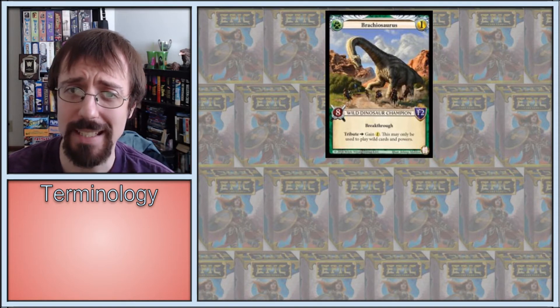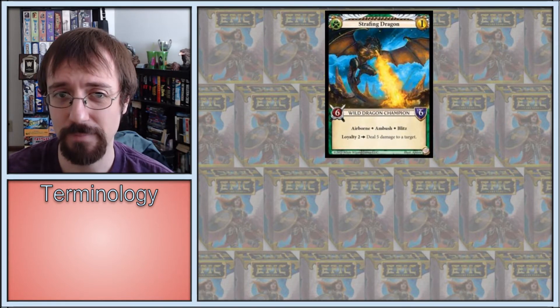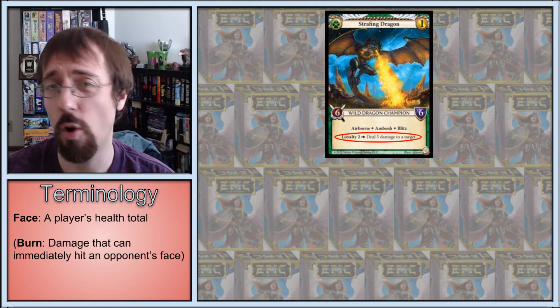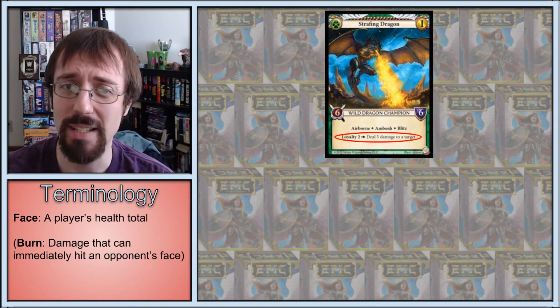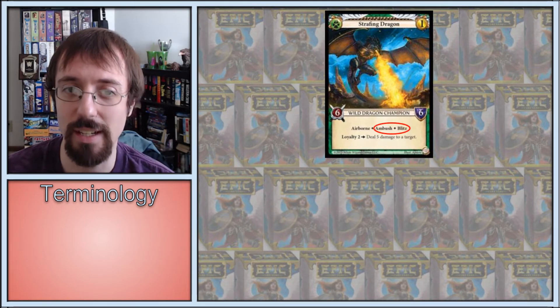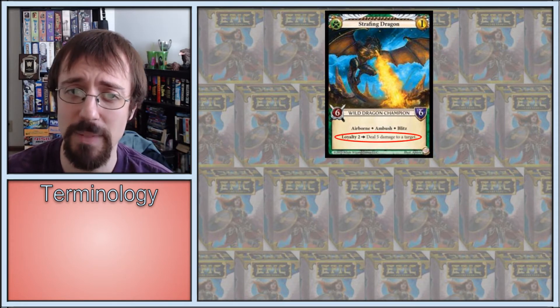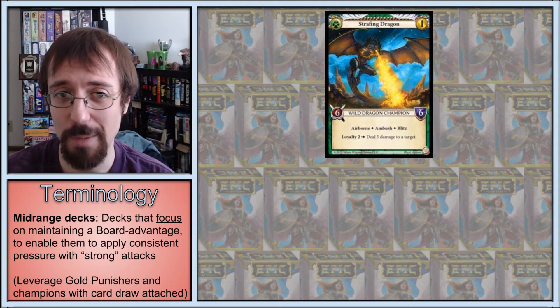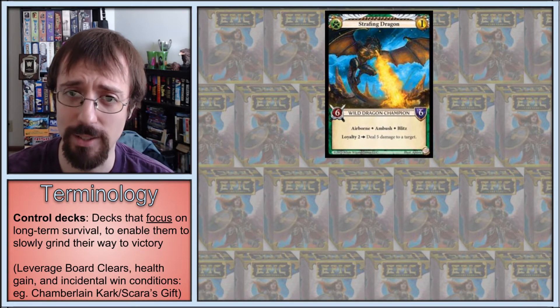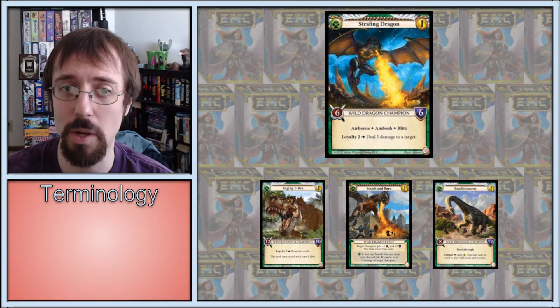However, if this can bait out your opponent's gold before you spend your second one, wild does have access to one of the best gold punishers in the game: Strafing Dragon. Guaranteed 5 damage to the face or champion removal, and the immediate threat of an extra 6 airborne damage on each of your turns attached to a body that survives all 0-cost removal can be effectively played on either turn. And if they try to stall by bouncing it, they've committed themselves to at minimum 5 more damage to the face. In other words, it kills midrange decks before they can stabilize, and control decks have no effective ways to answer it. It cashes in on everything Raging T-Rex, Smash and Burn, and Brachiosaurus set up to actually win you the game.